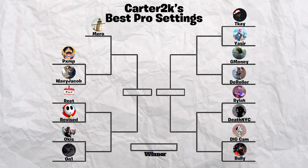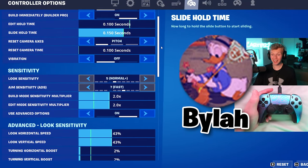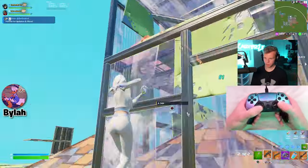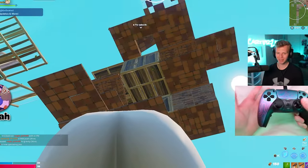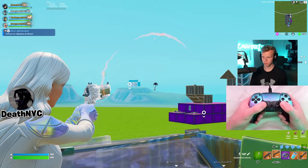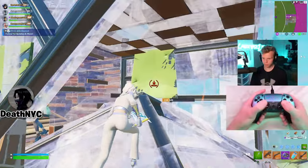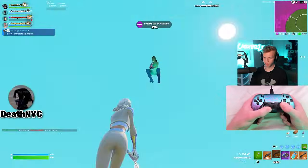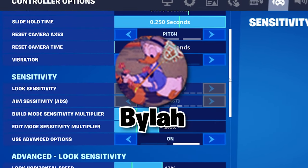We only have two matchups left in round 1. Next is Byla, an FNCS winner, versus Death, another newer controller pro. These are Byla's settings — I might have a little bias because of the settings I've been using for a while. But now going up against Death, who actually has an incredibly similar sense. Crazy twist of events: my own personal settings from Byla just lost — I think I played better on Death's settings.